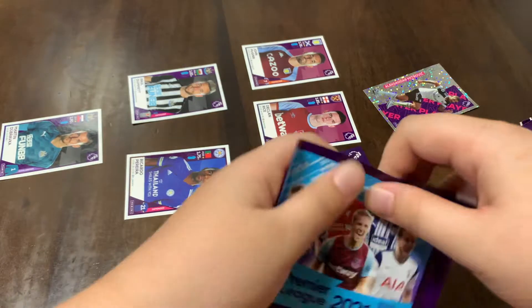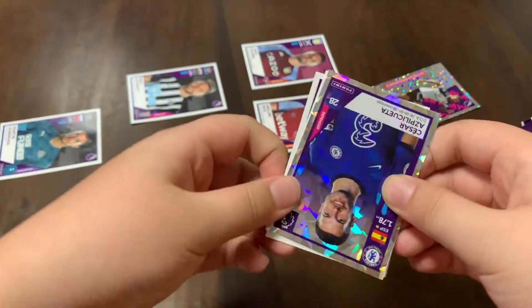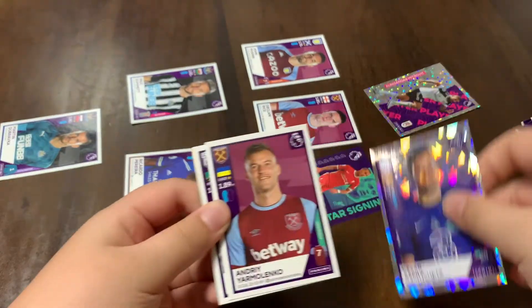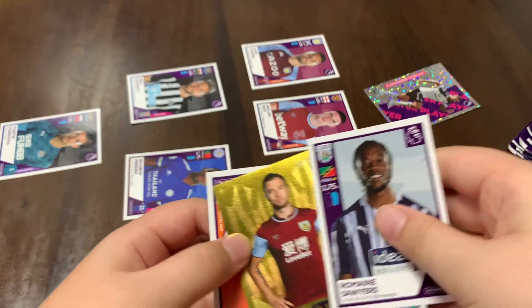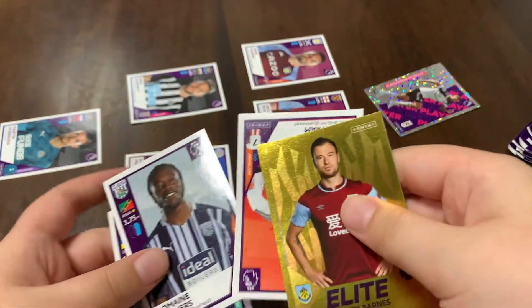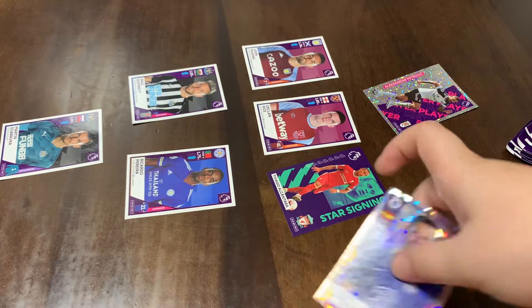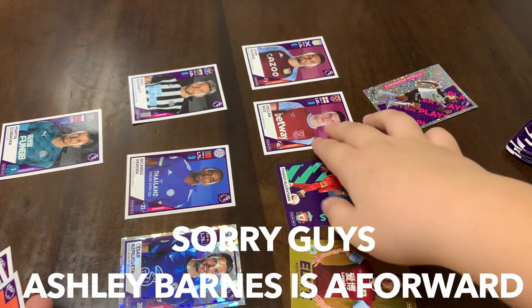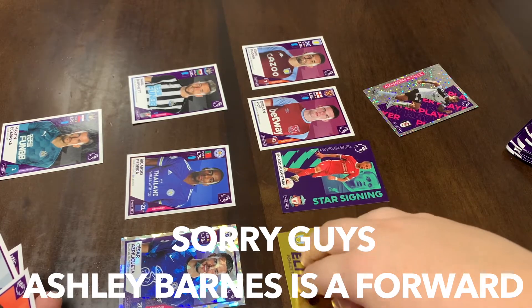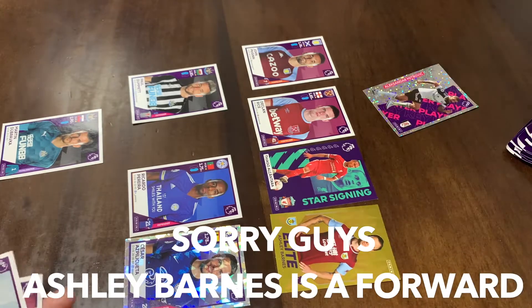Let's get into the next pack — a king pack! This might be our captain, but it is a swap. Cesar Azpilicueta, Yarmolenko, Sawyers, Ashley Barnes — nice swap — and we got Lundrum. So Cesar Azpilicueta and Ashley Barnes. I think we are going for 4-4-2 or 3-4-3.